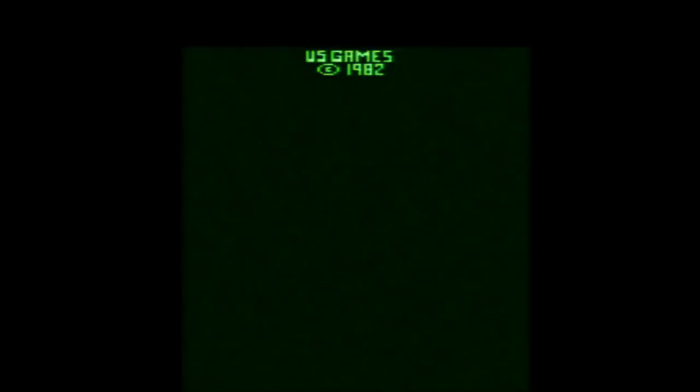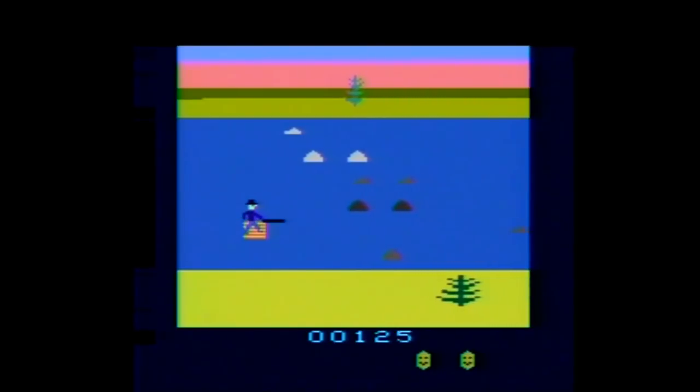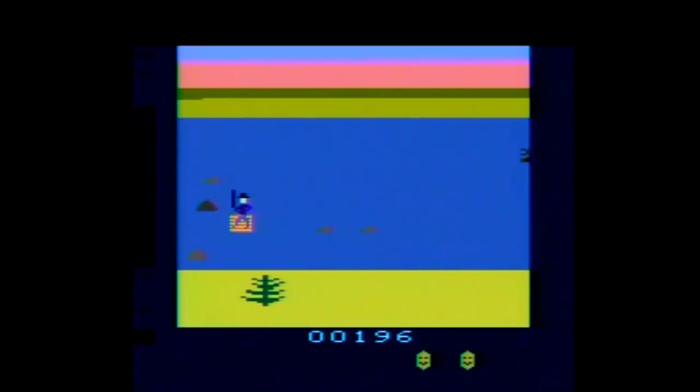Raft Rider was published by the Quaker Oats-owned US Games and carries a copyright year of 1982. According to Moby Games, it was programmed by Dave Hampton, who is also credited with programming Q-Bert for the 2600, which I reviewed in episode 295.